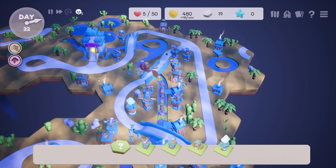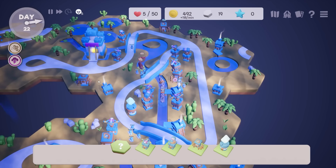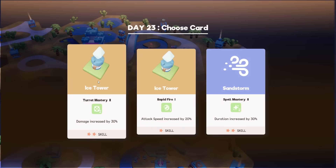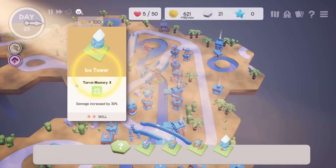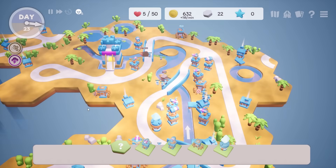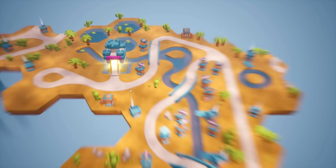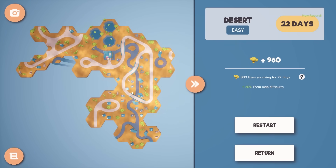Being frozen and on fire at the same time — it's like when you take a bite of dry ice, I guess. Why is everything ice tower? Sure, more damage. They almost made it through — no, no, no! 22 days — wow, that's actually not too bad. I got 960 points for that.